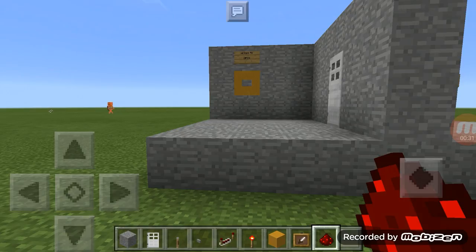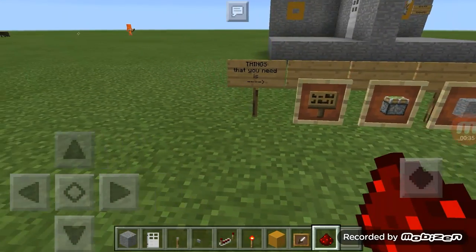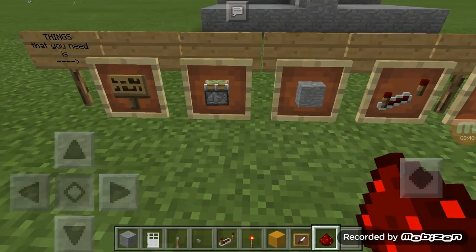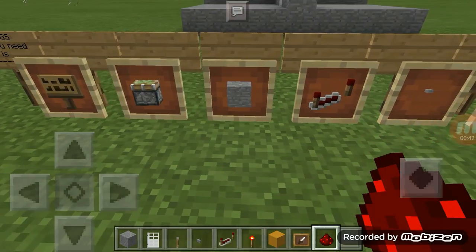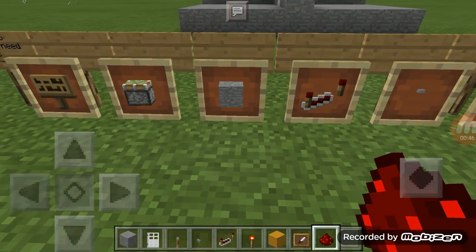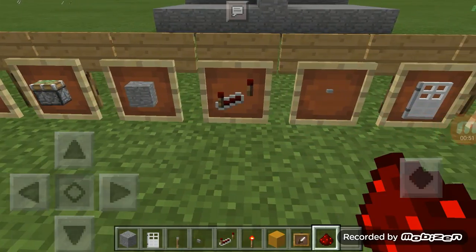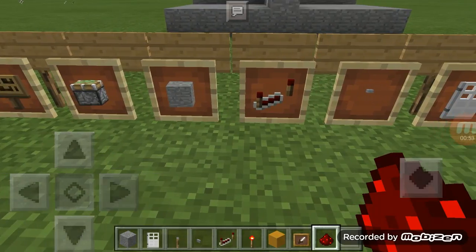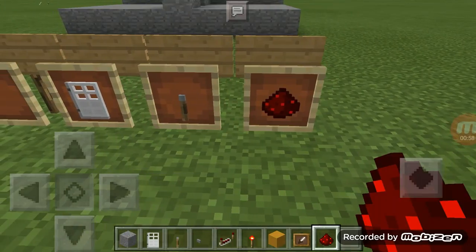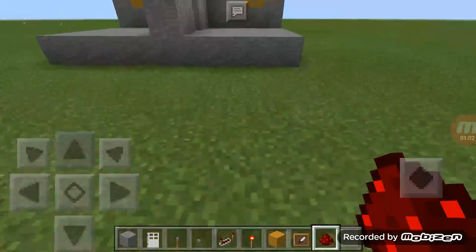Okay guys, I'm done building right now. Here are the things that you need: sign, piston, stone block or any block if you want, repeater, button, iron door, redstone, and lever. That's all you're going to need for this build.